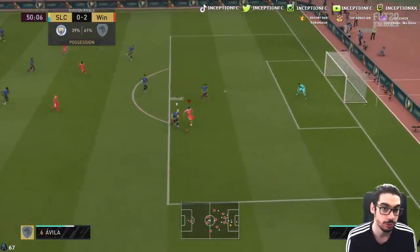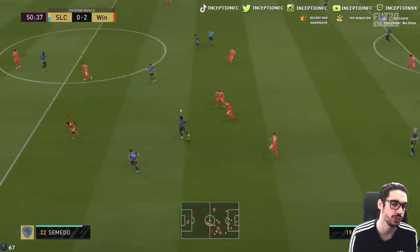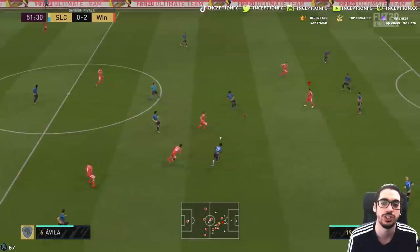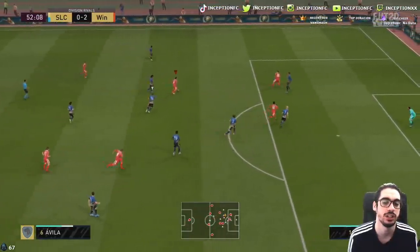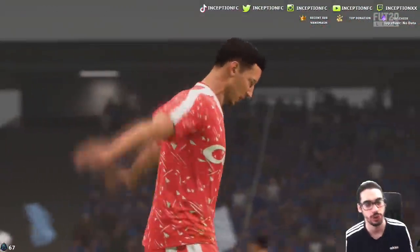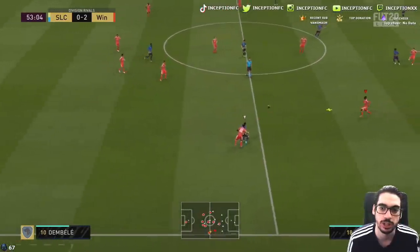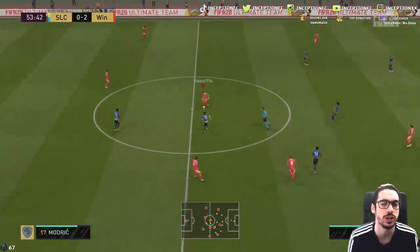Good run right there. Pretty agile too when he runs — he doesn't feel really stocky when he runs, which is really good. He plays off of the guys making those runs. Left stick dribbling, really responsive. We'll try a long distance shot — not necessarily the greatest in regards to certain angles. A little bounce of the ball right there — you kind of have to judge those a little bit before you put a certain amount of shot power in.